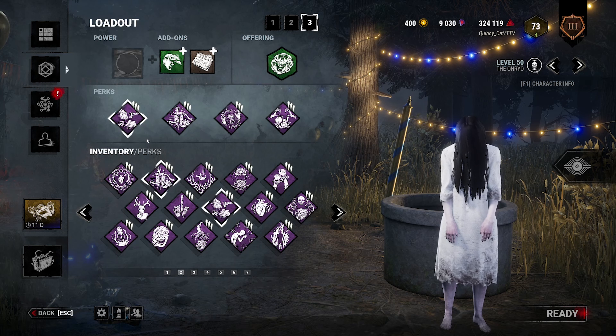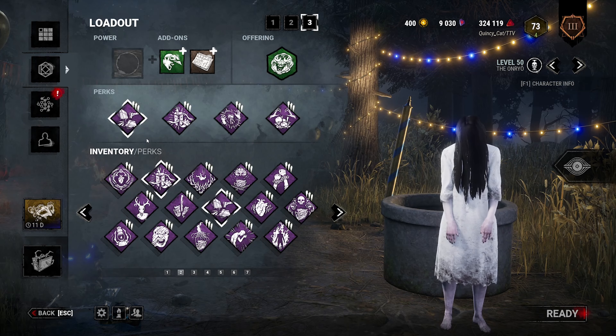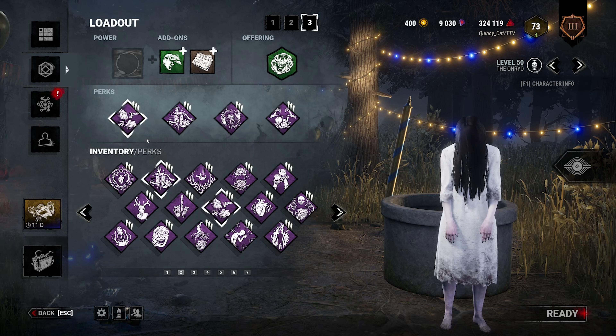A lot of people consider this new killer to be a better Sadako, and I get it. The Dredge teleports, it's spooky, it's a bit of an M1 killer. There's a lot of similarities there, though the Dredge is much taller. Personally, I still prefer Sadako. Her TVs are close to gens, which are what I'm protecting, and the teleports are super fast. I'm not saying she's objectively better, but I find her more entertaining personally.